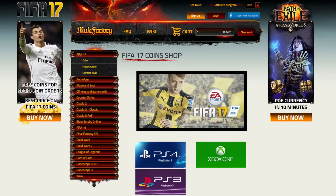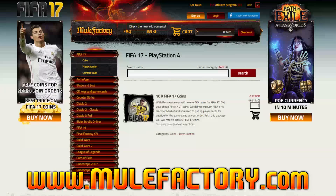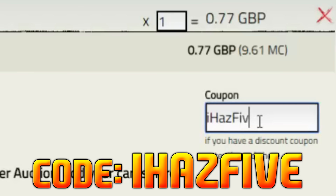If you're looking to buy any Ultimate Team coins, make sure to check out my brand new sponsor mulefactory.com. They're literally the cheapest place to buy coins on the internet. You'll have a five-minute delivery time and 24/7 support. Also make sure to use my discount code 'ihas5' for five percent off.